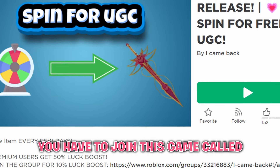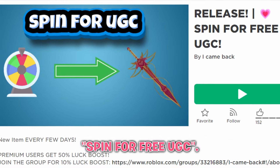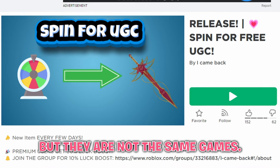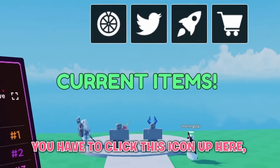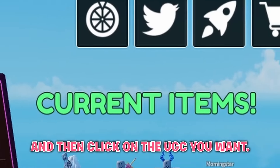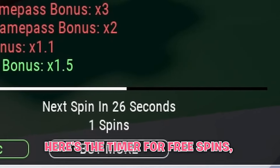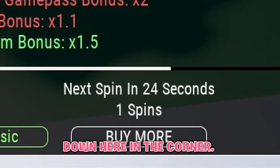To get this next item, you have to join Spin for Free UGC. It is similar to the first game, but they are not the same. In this game, you have to click this icon up here and then click on the UGC you want, then spin. Here's the timer for free spins, down here in the corner.